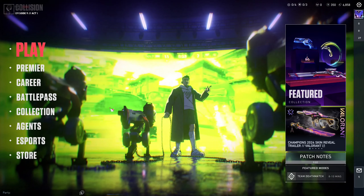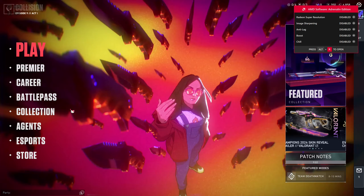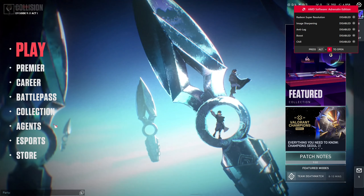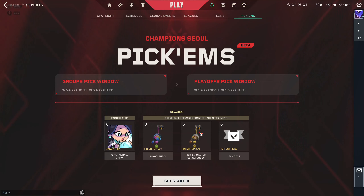Hey guys, welcome back to this channel. In this video I'll be showing you how you can pick teams for the brackets on Valorant esports. On your Valorant account, go to the esports tab and go to Pick'ems, then click 'Get Started'.